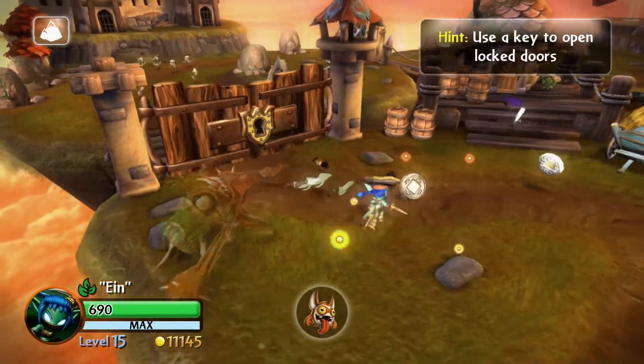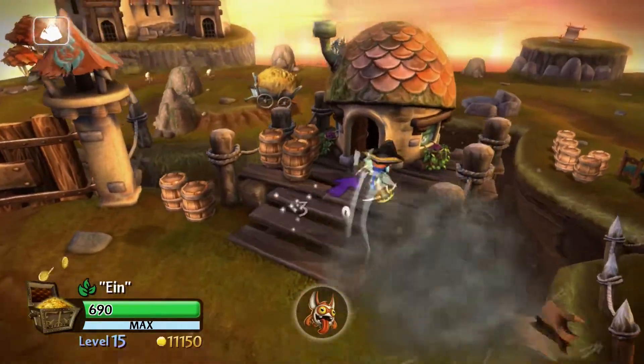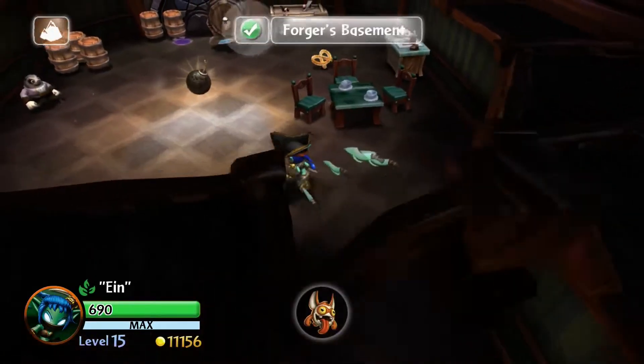After you leave Plin's ship for the first time, enter the hut to the right and use a bomb on the wall in the back of the room to gain access to the legendary treasure.